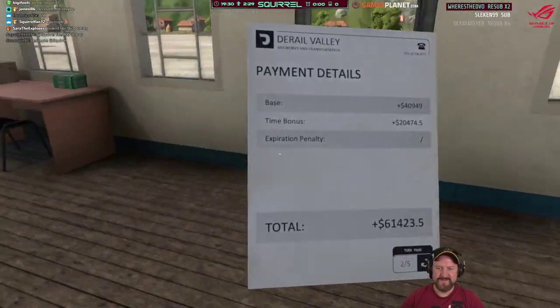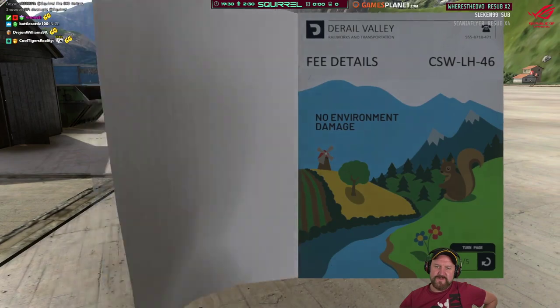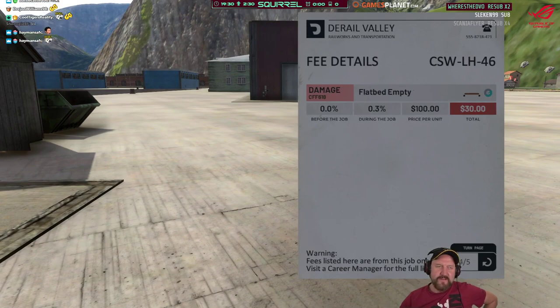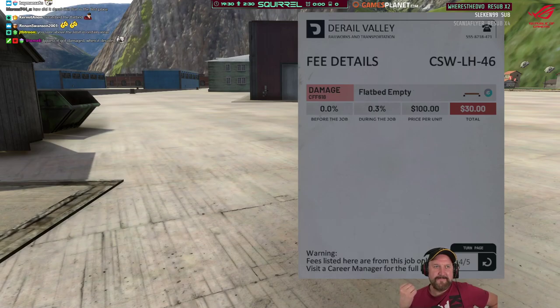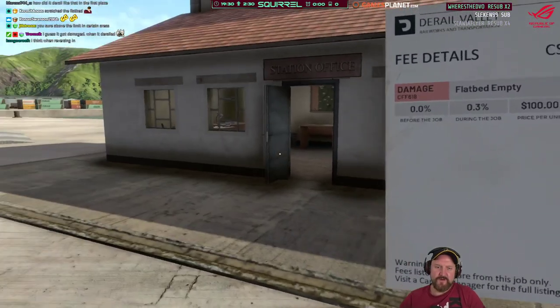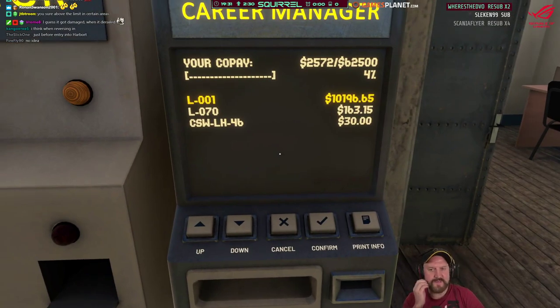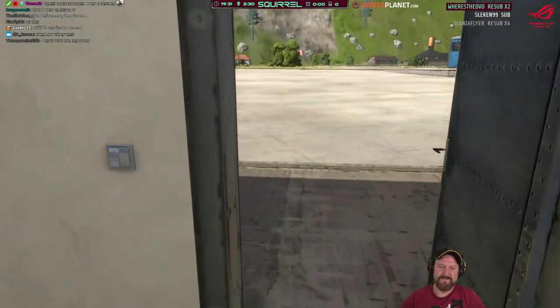60 grand payout — as if I just got a bonus for that. What was the penalty? Flatbed empty, 30 dollars. Flatbed damage before the job: 0; during the job: 0.3%. Wait, when was the flat car derailed? Was it at the beginning or just at the end? I caused 30 dollars worth of damage to that flat car — that's hilarious.